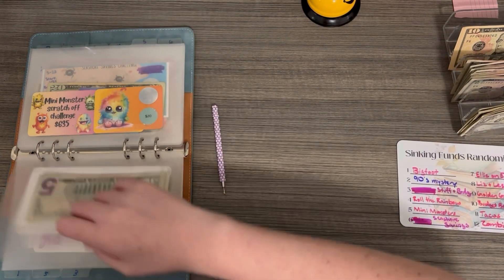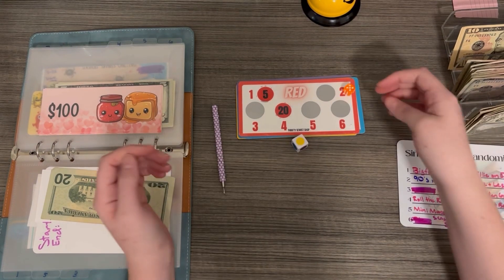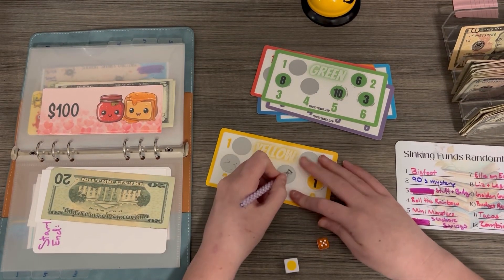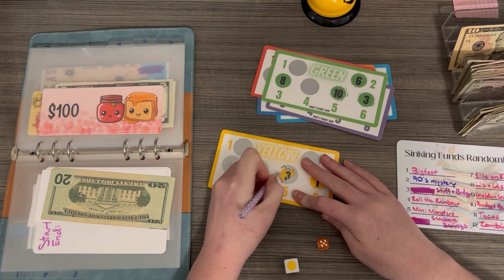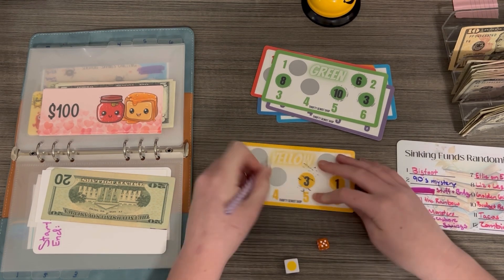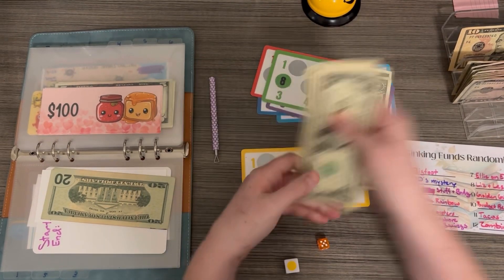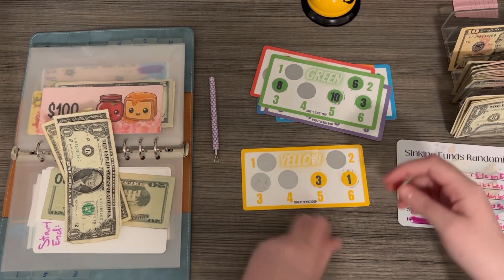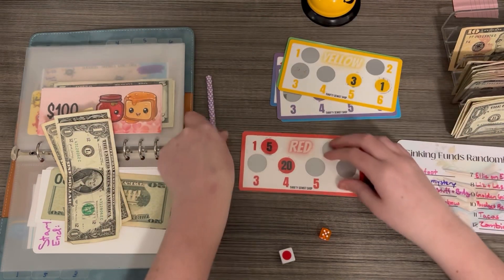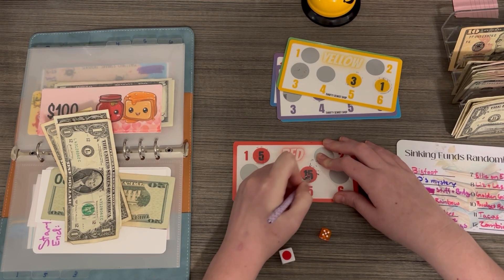Rolled a four — that's Roll the Rainbow. For this one we roll a color dice and a normal dice. Landed on yellow and five, so we go to yellow and scratch the fifth square — that's three dollars. Going again: red and five, and that gives us another five. So $15 total from this binder, $18 in today.